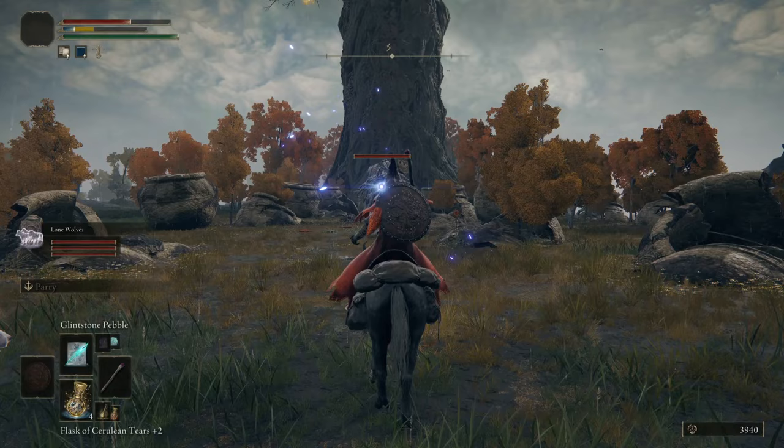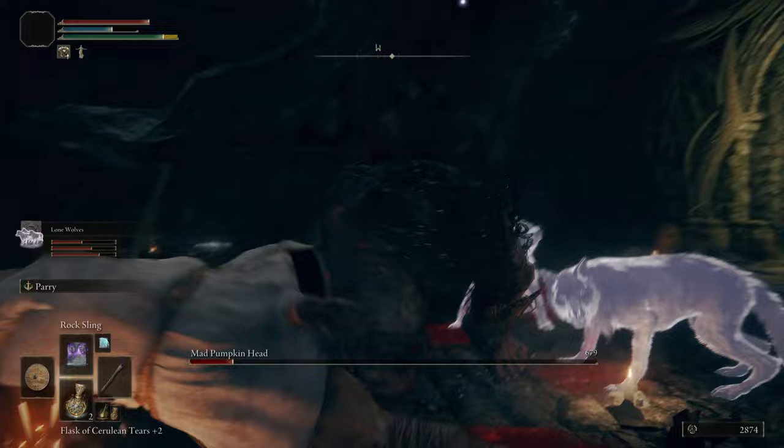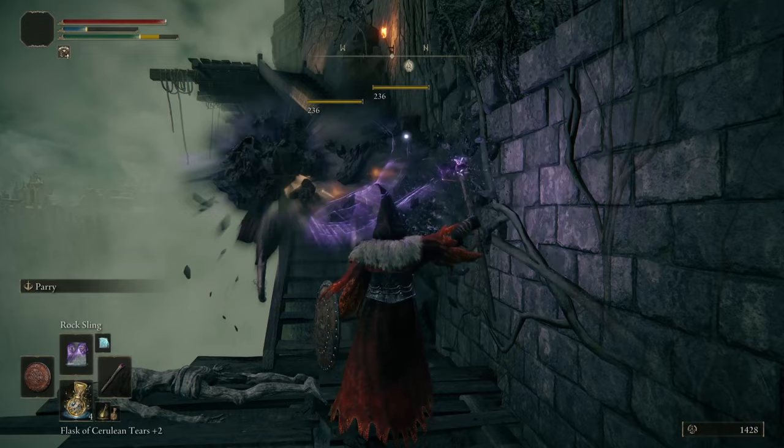For challenging fights, you can summon your wolves to get the enemy's attention while you burn them with your main spell, always maintaining your distance because the spell is a bit slow and if you get charged, you need time to roll out of the way. Be sure to have at least four or five FP flasks because you can burn through your FP really quick, and you don't want to run out of FP during a boss fight.